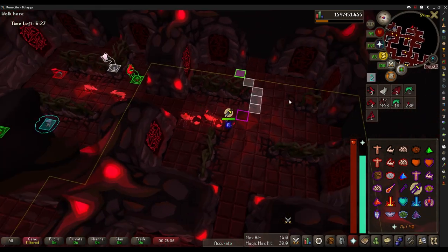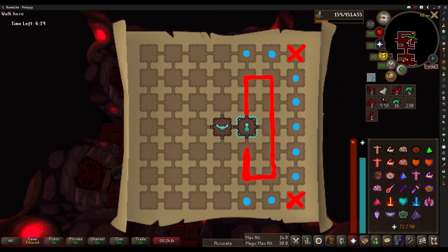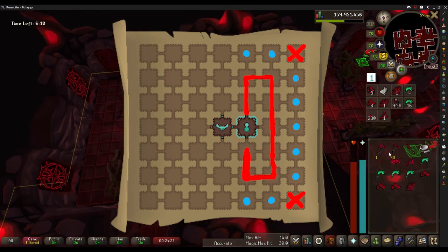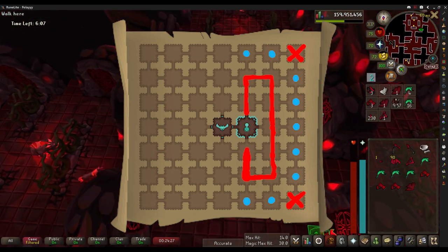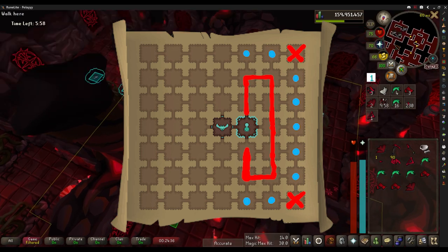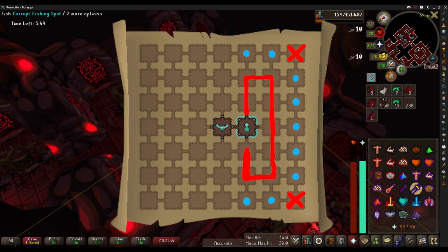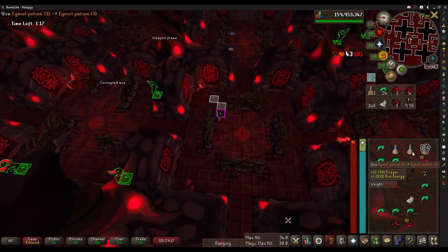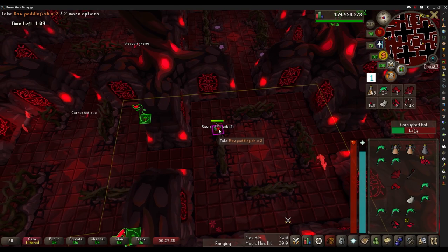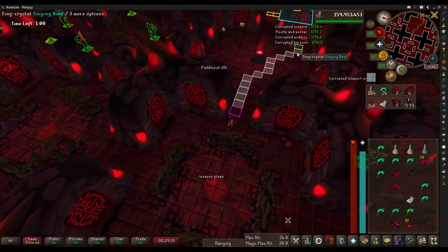Looking at the map, the red line represents the route I take — it's a pretty efficient route. The red dots are locations where the tier three demi-bosses can spawn, so as you run through collecting materials, open those rooms to see if a demi-boss has spawned and keep a tab on where it is so you can go back once you have your bow. The corners labeled X are rooms where demi-bosses cannot spawn, so it's not really worth opening them. I keep the crystal teleport for when I'm at the end of my second trip, so I can teleport back to the middle instead of running all the way around the edge of the map.